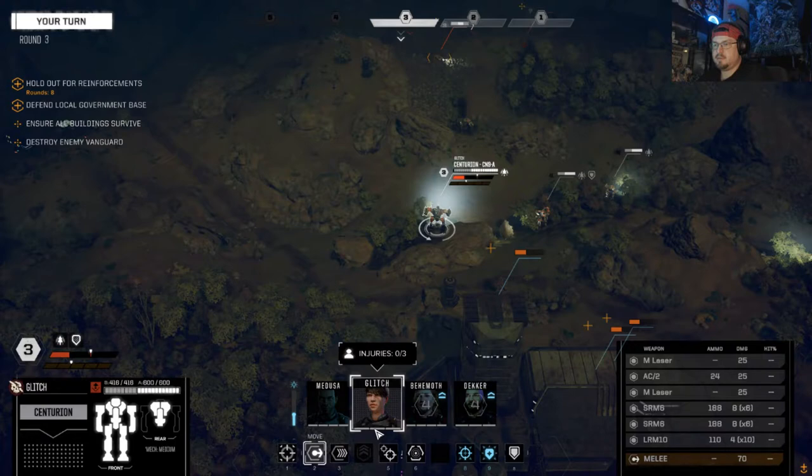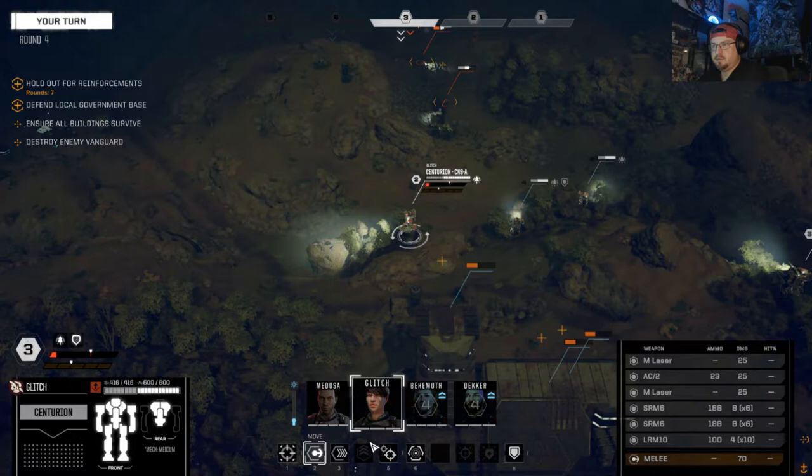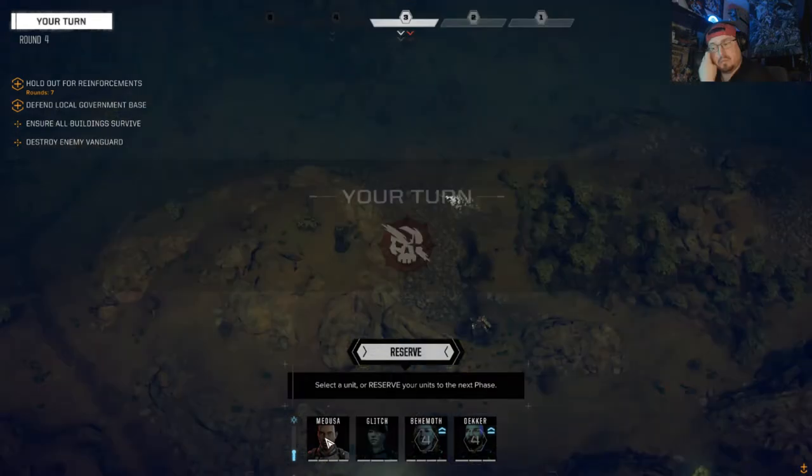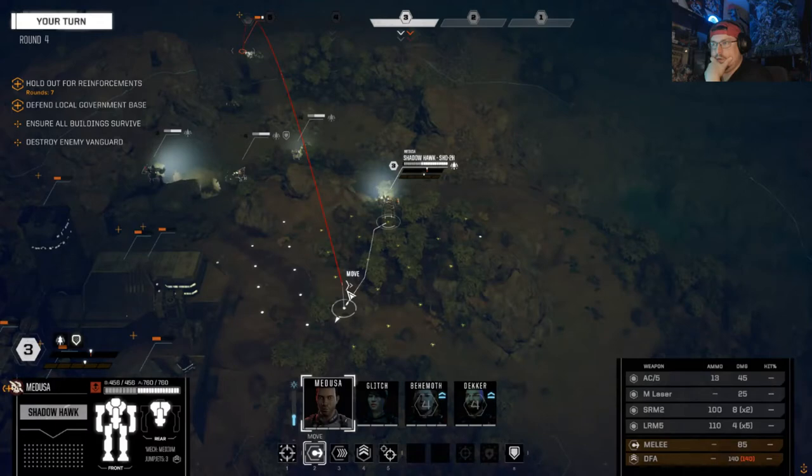I need you to finish that guy off — let's do this. Move her down, we definitely need to hit him hard. Ready for orders — move as quickly as you can, do some spotting. I thought my other guy was going to get to go first. Can we sensor lock him? I've got a sensor lock — there we go.